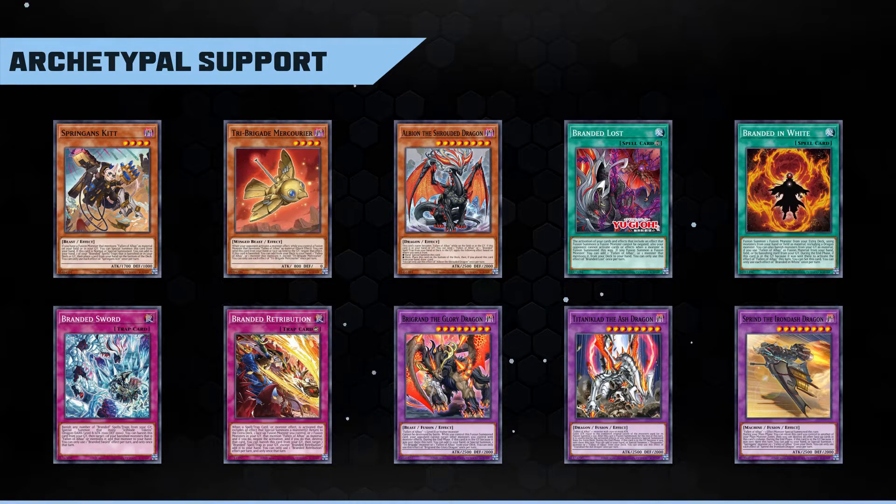Kit, Mercurier, and Albion all have their uses. The former two will definitely appear in higher counts early on due to their more general utility, while Albion is probably a one-of in most cases. Branded Lost provides a measure of protection for your fusion summons, basically acting like the Invoked Engine's Magical Meltdown. This won't stop Ash Blossom from ruining our main play, but it's valuable enough to include at least one copy, and it does net you a search if you successfully fusion summon. Branded in White is our backup if Branded Fusion gets stopped — it's useful, but not something you're going to run in high counts or really play at all once you start upgrading the deck.